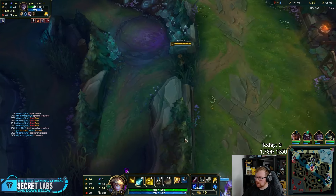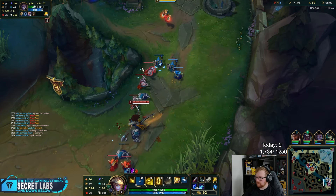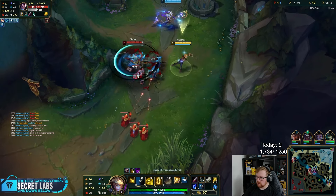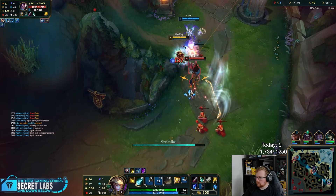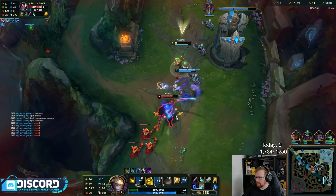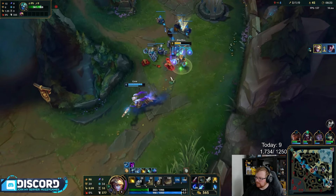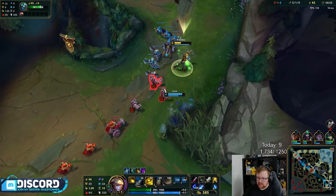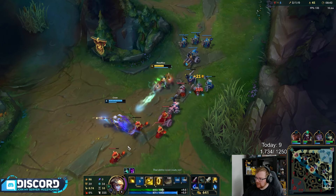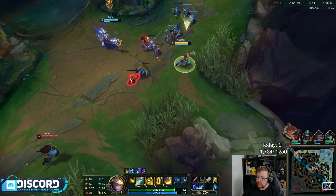You can always bait Yasuos. I stood there and took the damage to literally just get him into the tower. Most Yasuos — against a smurf or not — are all practically the same. They hear the anime protagonist music in their head, go go go go, and then they just die.